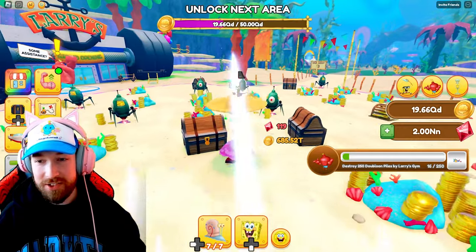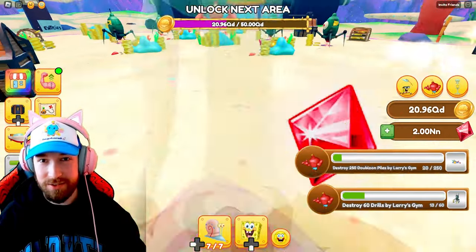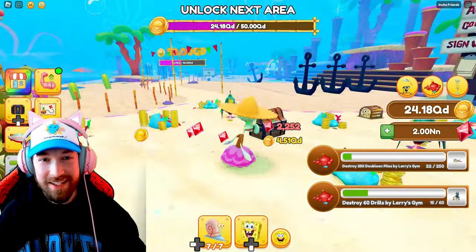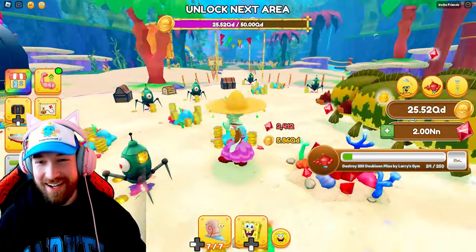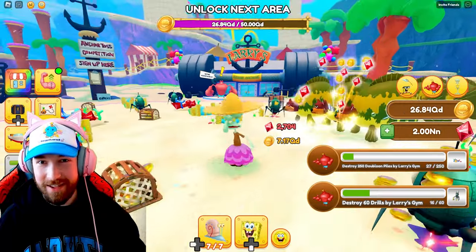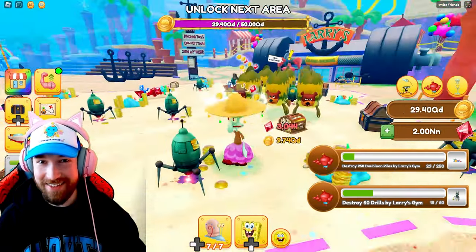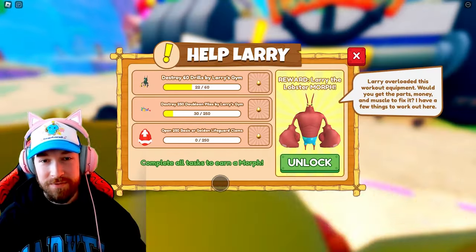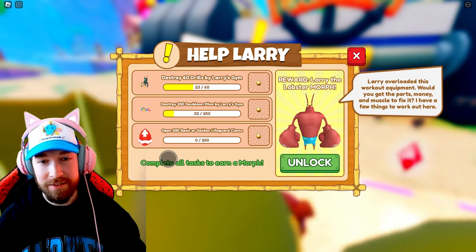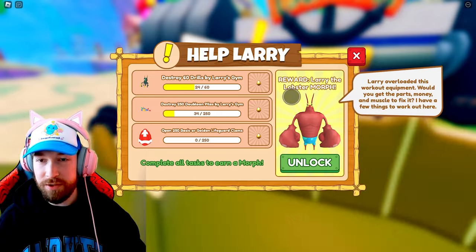We basically just have to destroy a bunch of these piles by Larry's gym, and I don't think that's going to take too long. We also have to get up to 50 quadrillion doubloons. We have to complete all of these tasks: destroy 60 drills, destroy 250 doubloon piles, and open 250 basic or golden lifeguard clams to unlock the morph.